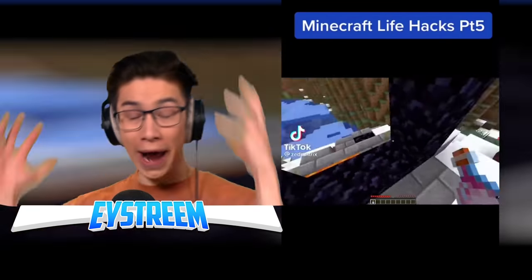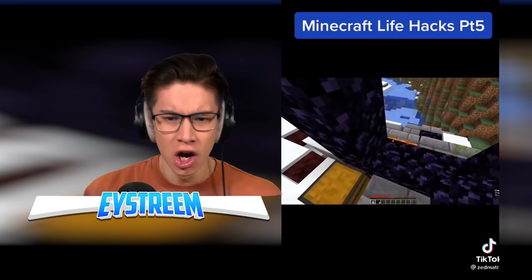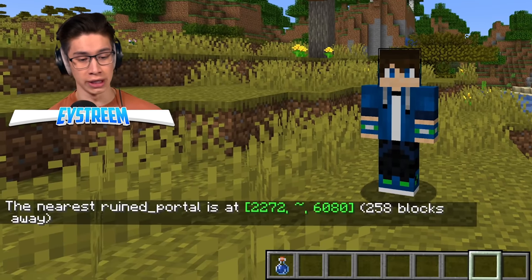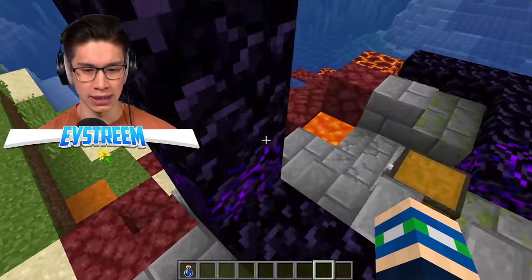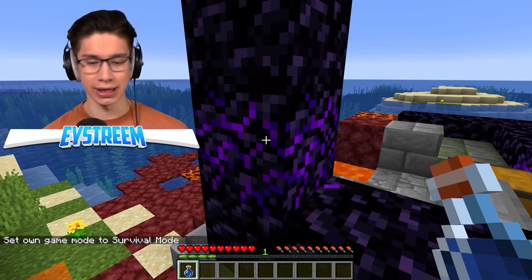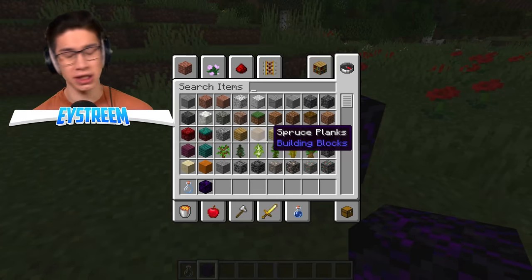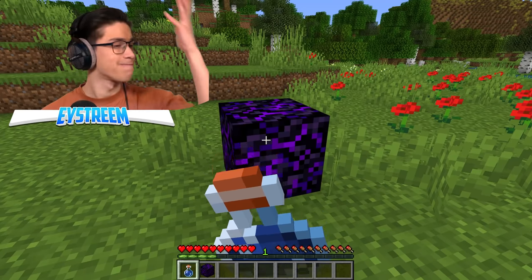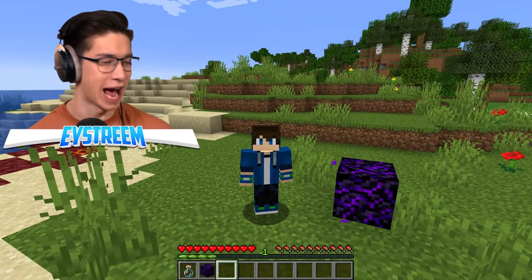A crying obsidian fact — he used a water bottle and sucked up the crying part of the obsidian to get what looks like a dragon breath potion. You can get dragon breath without going to the end? Let's locate a ruined portal and TP there — we'll try clicking the crying obsidian with the water bottle. That didn't do anything. Maybe in survival? That's not doing it — I just drank the water. Let's try a separate crying obsidian block away from the portal. And there I am drinking the water again. Why did I think you could get dragon breath from crying obsidian? You can only get it from the end.